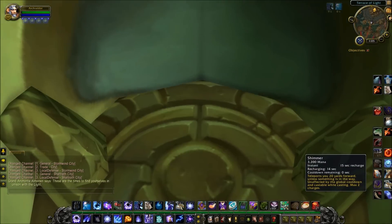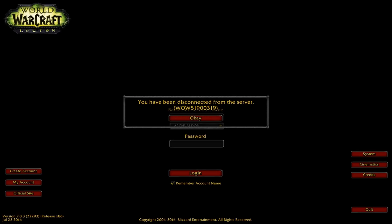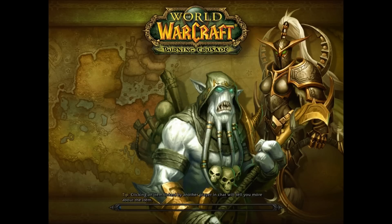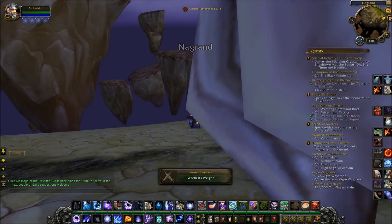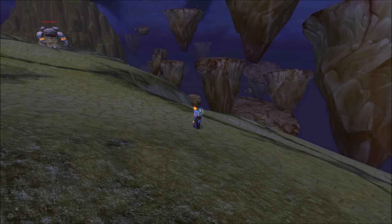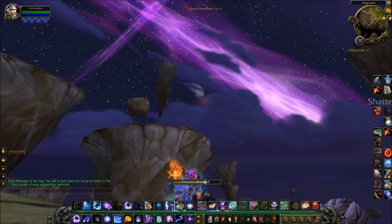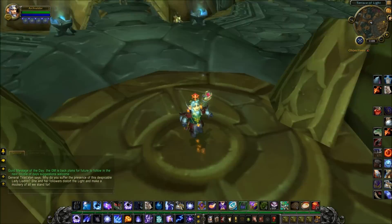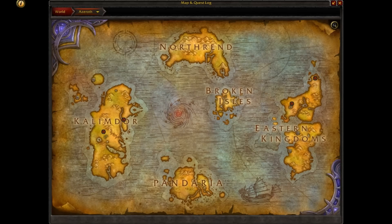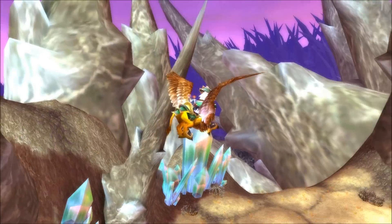We're in Shattrath here and we're going to jump on both of these elevators — going on the one on the left first. This sends you right out into the Twisting Nether, and there you are in Nagrand on the south edge. Then we port straight back to Shattrath and take the other elevator. This time you get ported to the other end of nowhere, and the map thinks you're in Northrend for some reason.